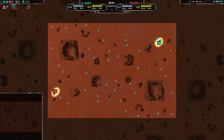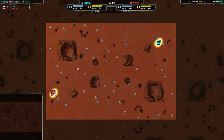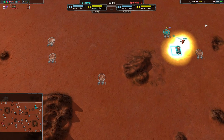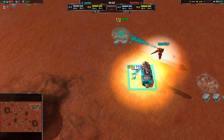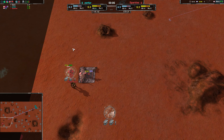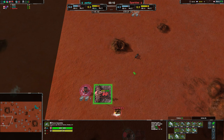Welcome back everyone to Nanolades at Dawn. I remain your host Dominic and we have another match. This match is going to be between Zenfer and Sparkles on Red Comet. Zenfer is going for the Amphbot factory right off the bat, while Sparkles is being a bit more conventional with the Rovers, starting out with a standard Dart Scorcher setup.